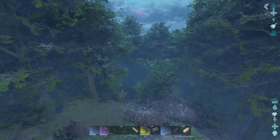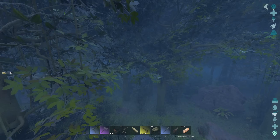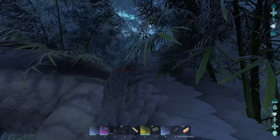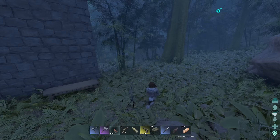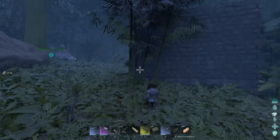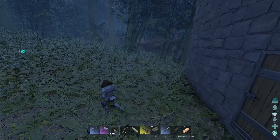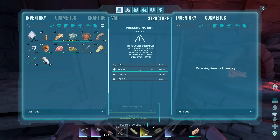Before we get into any Plesiosaur taming or anything like that, I do want to quickly just raid this base I saw this morning. This is it here - it's just a stone base. There's a Theri as well. I think it's worth blowing into. It is quite close to the Beaver Dams, so might have some paste in there. They do have an Argy and an Anki. Fingers crossed. There's a really decent amount of metal.